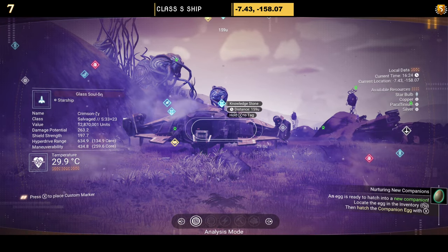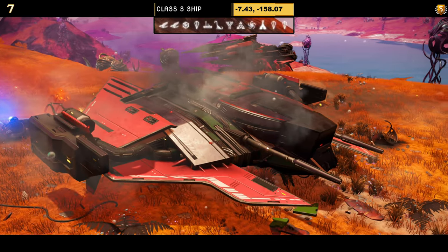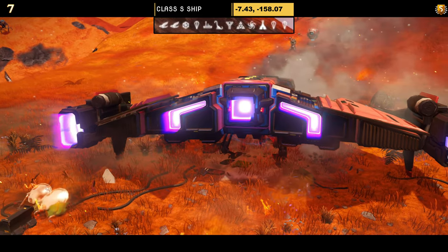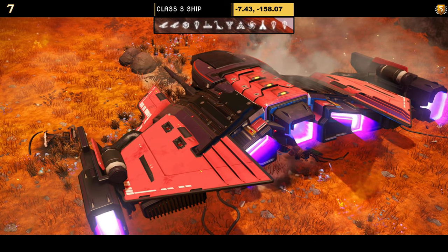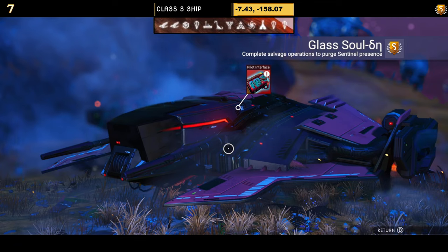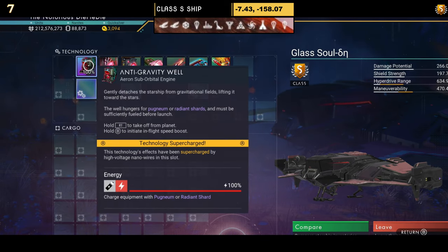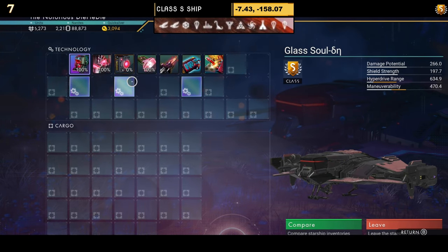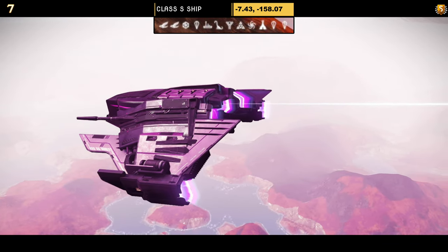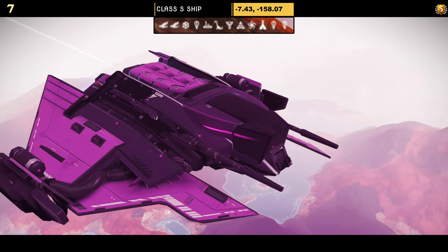Number seven comes in black and red — a very simple ship with multiple layers of wings and quite a few thrusters. In terms of supercharged slots, all four are visible from the start: three on the left and one on the right — good potential. Once in the sky, because it's such a simple ship, you just see a dipped wing.